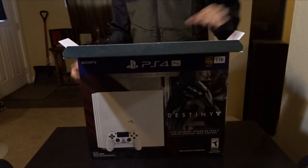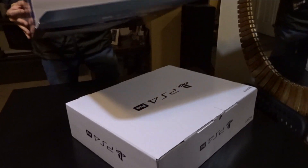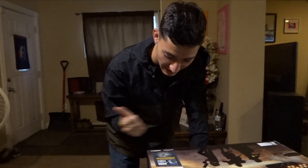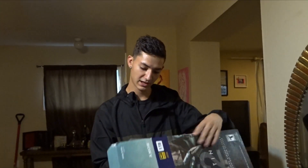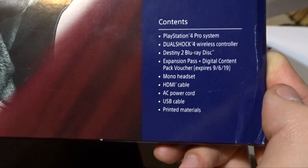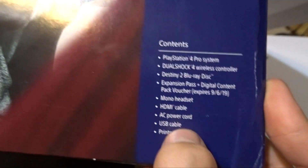I'm John. So other than the box, we're going to tell you everything that comes inside. Just for you Destiny fans out there — it comes with a game, a digital collection pack, a cable themed emblem, a legendary sword, and a legendary emote. That's what comes with the Destiny side. Quick view: this is 4K HDR ready, it's 1TB, comes with a PlayStation 4 Pro system, a DualShock 4 wireless controller, Destiny 2 expansion pack, a mono headset, an HDMI cord, power cord, a USB cable, and printed materials.